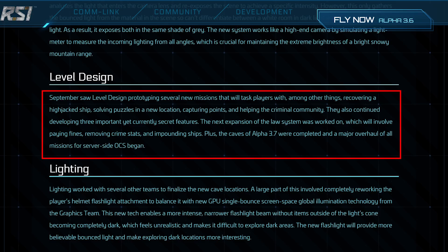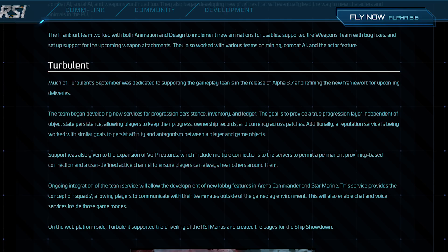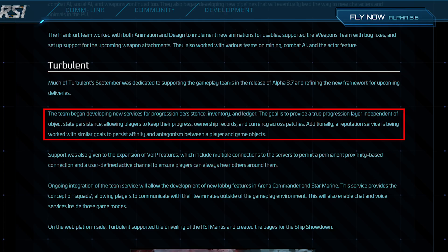They're also working on another iteration of the law system — call it version two or three. In 3.7 they're focusing on paying fines, removing crime stats, and impounding ships, which is a big one. They're also starting a major overhaul on the mission system in preparation for server-side OCS.